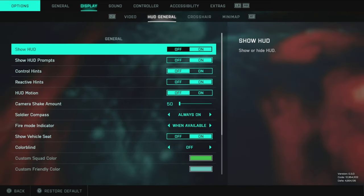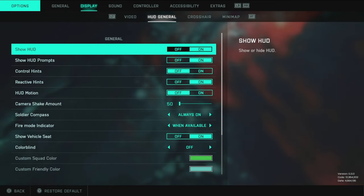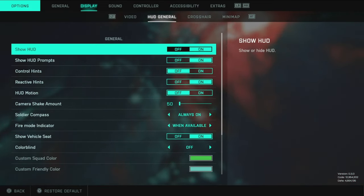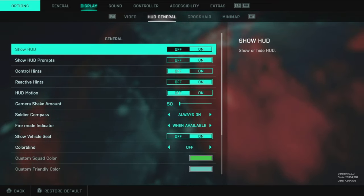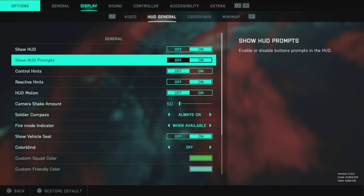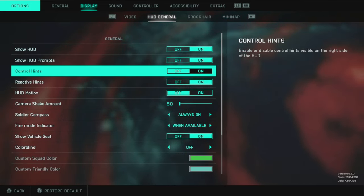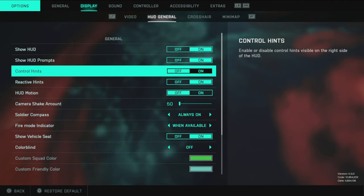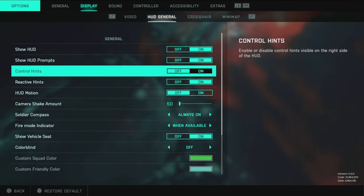HUD settings is quite a mixed batch of things, so we'll go down them one by one. Obviously have your HUD on, and your HUD prompts on as well. Control hints — if you're new to the game keep it on, otherwise turn it off. You don't want extra things popping on screen with unnecessary pop-ups.